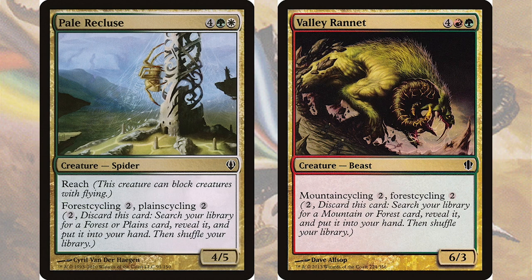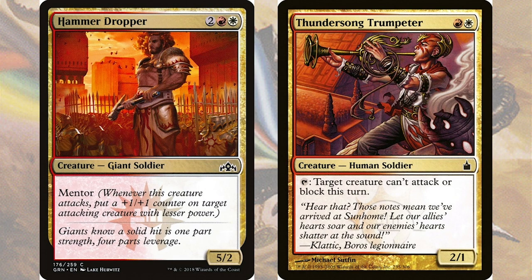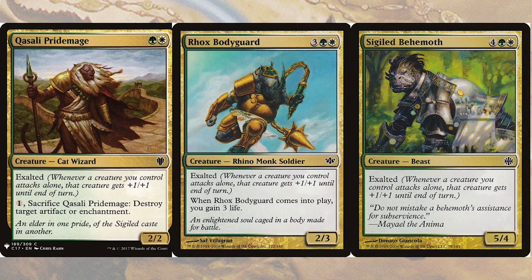Once we've fixed our mana, we can begin to look at creatures. Several creatures such as Boros Recruit and Hobgoblin Dragoon will have First Strike. Others in Red and White will care about combat, such as Hammer Dropper, which can distribute +1 counters to other attackers, while Thundersong Trumpeter can be used to manipulate combat every turn. Burning Tree Bloodscale is particularly interesting, as we can use its ability to effectively control our opponent's blocks, and Rubble Belt Runner simply can't be blocked by creature tokens at all, which could let it swing right through some board states. Three cards I was very interested to find were Kasali Pride Mage, Rhox's Bodyguard, and Sigiled Behemoth. Each of these comes with the unusual Exalted ability, pumping any of our creatures that's swinging alone. As we are already planning to swing in hard with our commander, this is just adding gravy. Kasali Pride Mage even has the ability to remove an artifact or enchantment in a pinch, which is just excellent versatility.